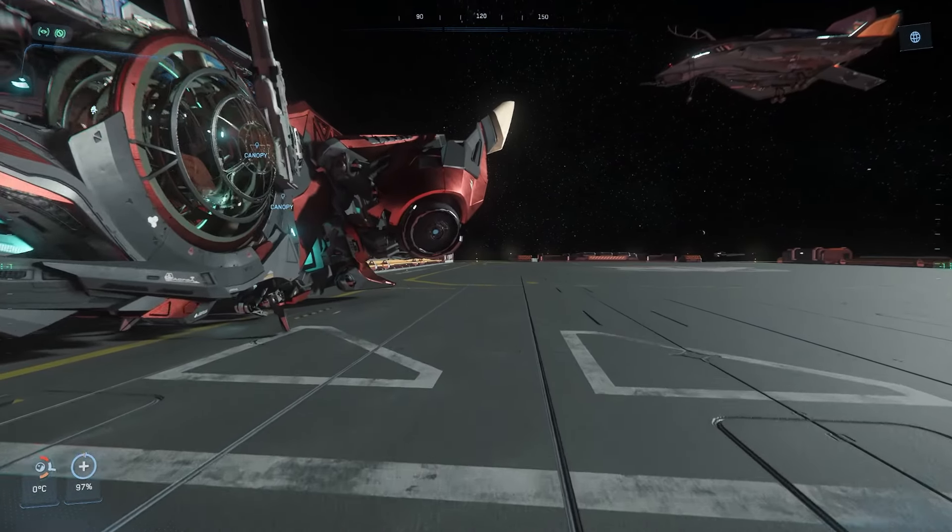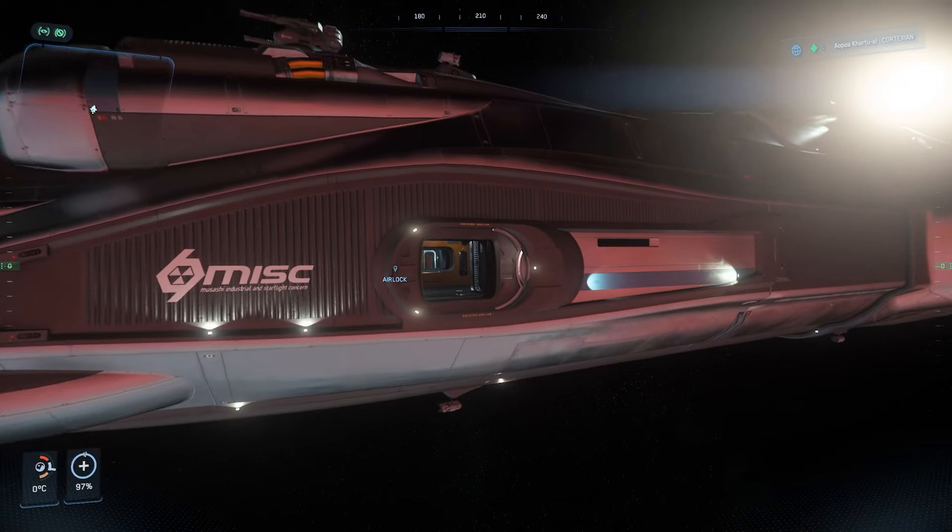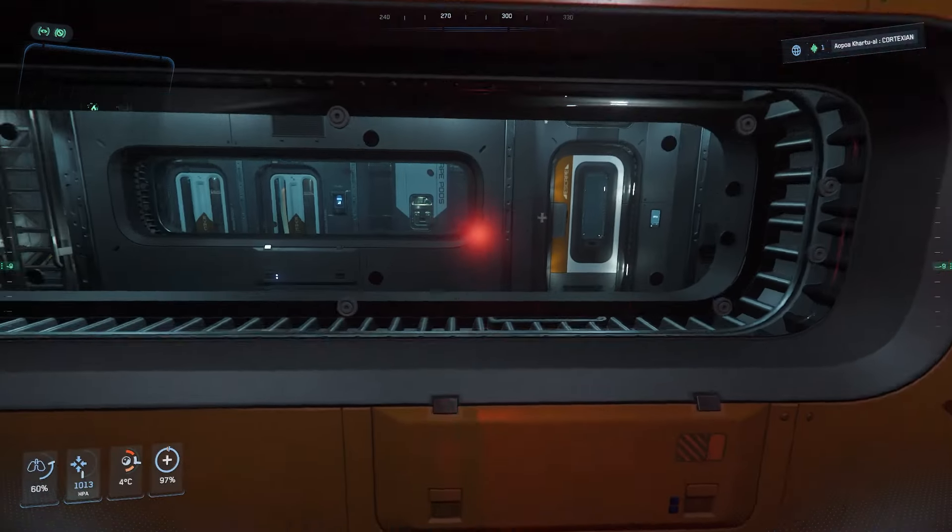You can then go to the landing pad where you left your transportation ship, hop in, and cruise over to your Hull C. A quick spacewalk to the Hull C airlock or elevator, and you should be good to access.